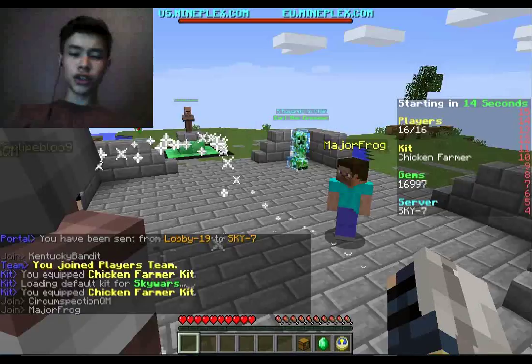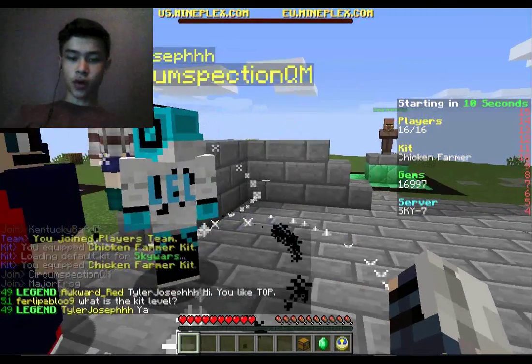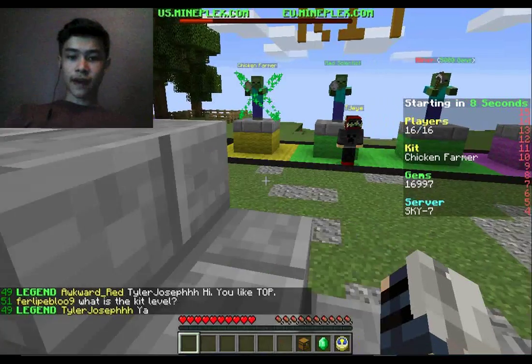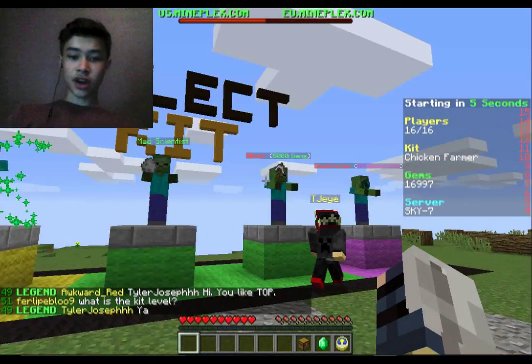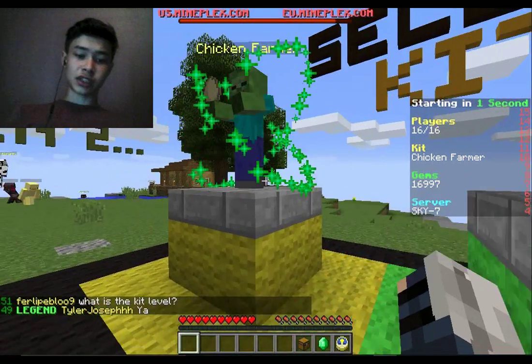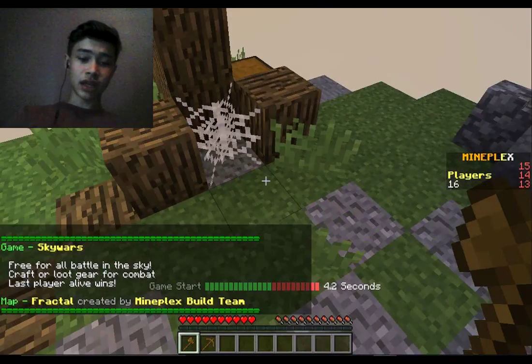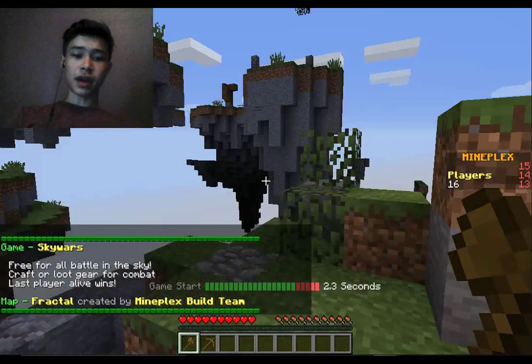You can walk around and do some stuff. Over here we have the kits. You can buy kits, and you can see you have gems which you can earn in games. This is the first kit — I'm just going to stick with this one. Kits affect different things in different games.